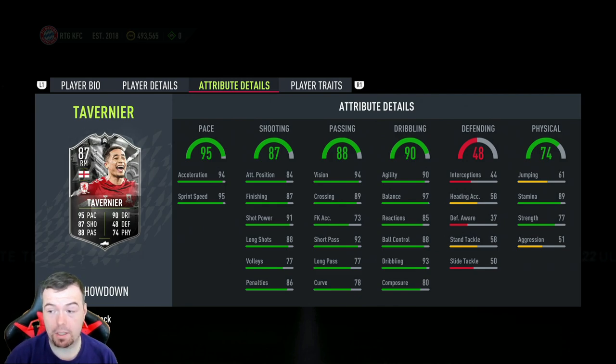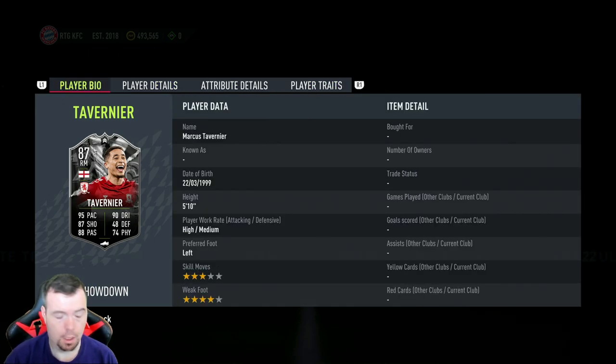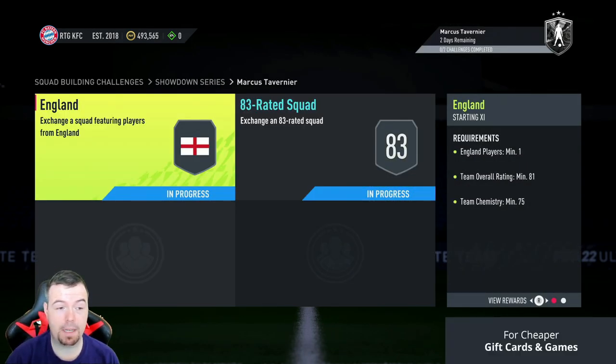He does have some CPU traits, nothing amazing, but he's one of the cheapest 87s out there or thereabouts, which is mad — and there are only two SBCs to complete.